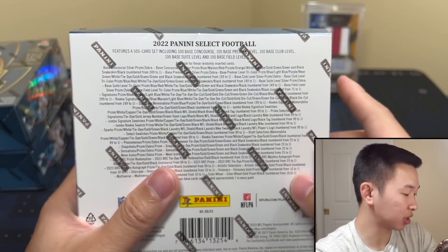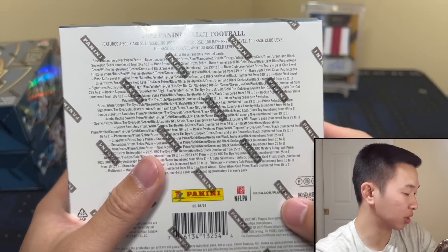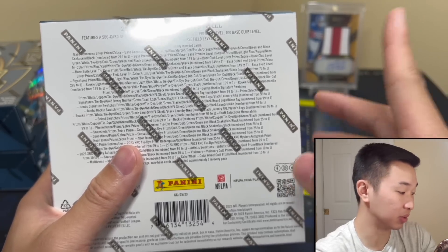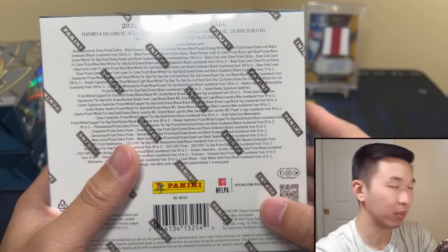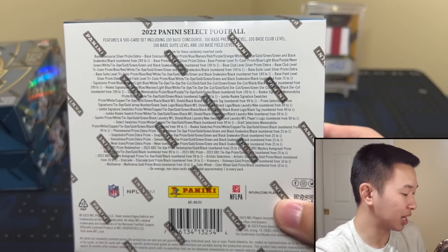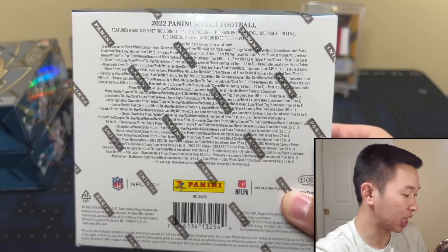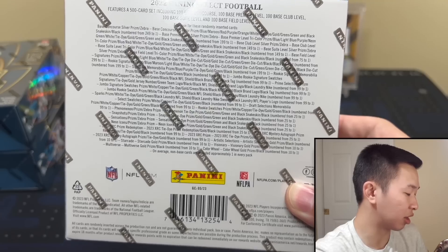Here are the parallels: Zebra case hit, Tie Dye, Gold, Green to five, Stacy to two, and Black one-of-one. There are XRCs for the 2023 rookie class — those will be redemptions. Last year they were live because it was so late, but they should be redemptions for the 2023 rookies with parallels, base autos, and things like that matching their draft position. For inserts, there are new Neon Icons, super short print Multiverse, Starcade, and Visionary with parallels. For autograph RPA sets there are Tag, Shield Logo, Black one-of-ones, Mem Prime, and Super Prime.